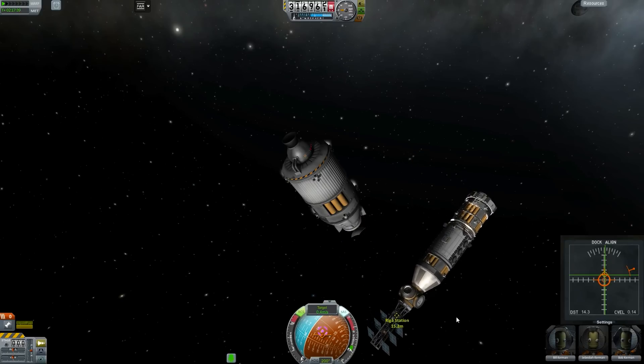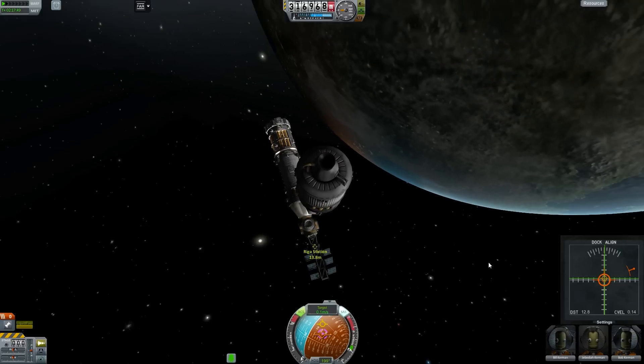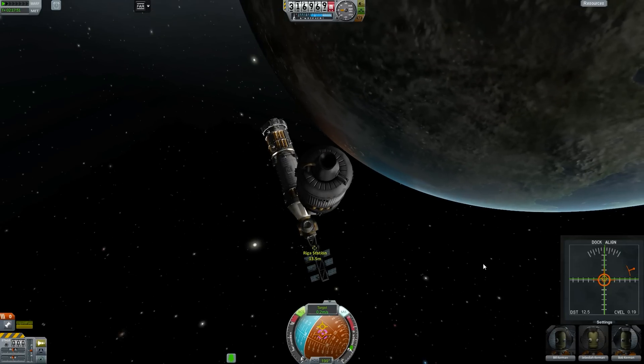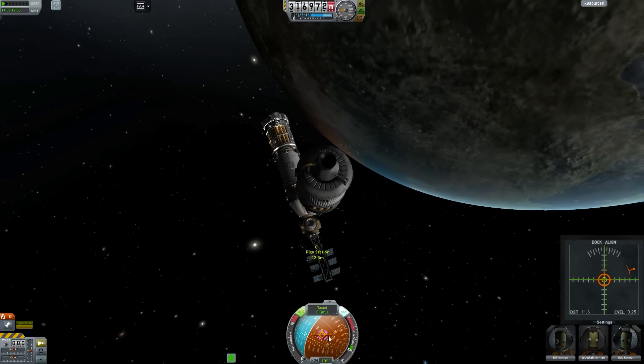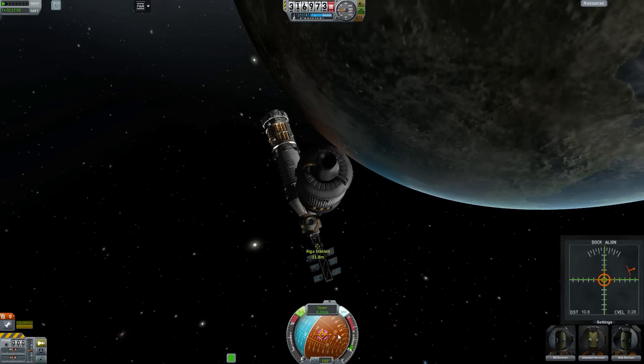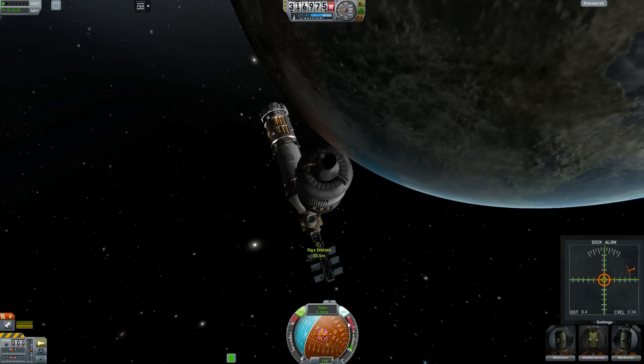Now as you can see, we're getting very close to the station. Once you've gotten all the indicators pretty much on top of each other, your better reference now will be the navball at the bottom. What you want to do is make sure that the green prograde indicator is on top of the pink one, which indicates the docking port. And you want to move forward — just very slowly forward.